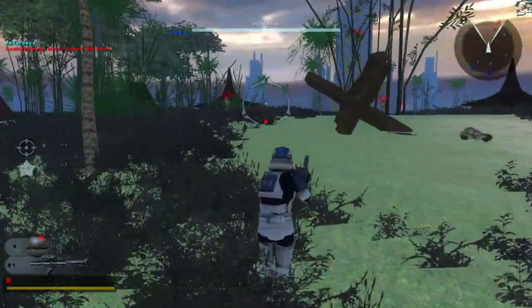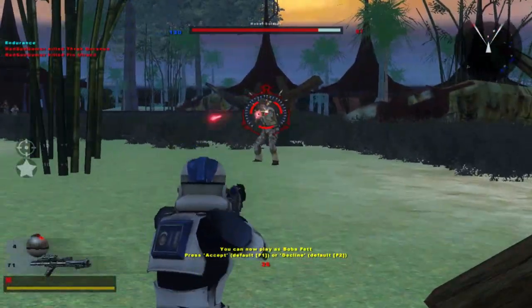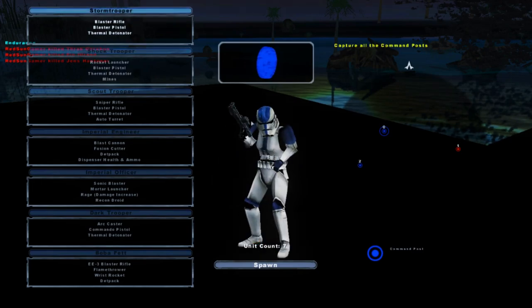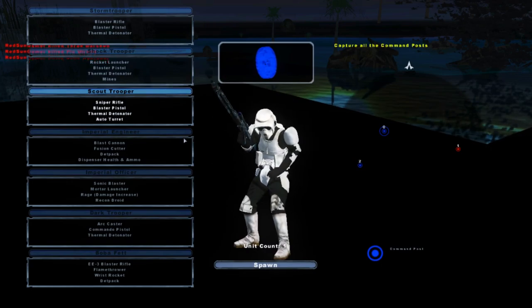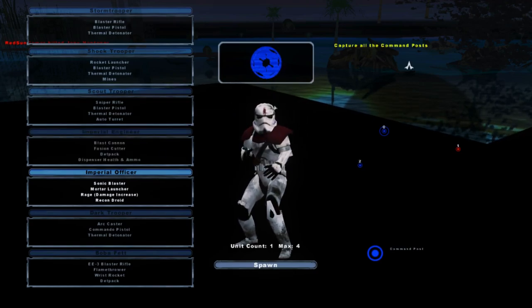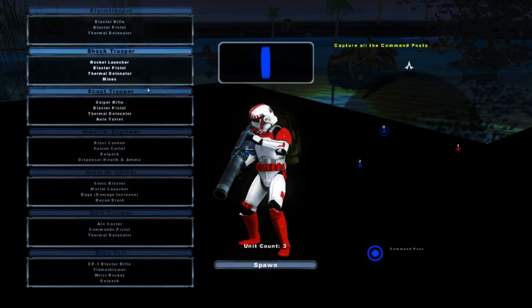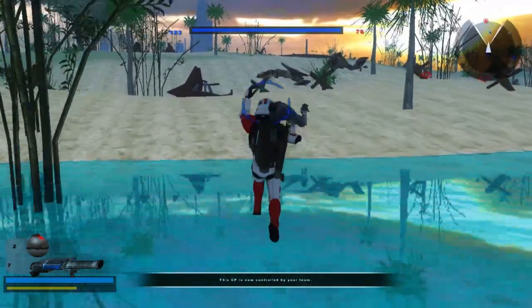We could go to Bothan or Boba Fett. We've got the 501st proto trooper, the shock trooper which actually looks pretty cool, scout trooper, vanilla engineer, an officer which is the imperial remnant stormtrooper, and the dark trooper. I have no idea if that model's been changed. Let's go as the shock trooper — this model's actually pretty dank, I like it.